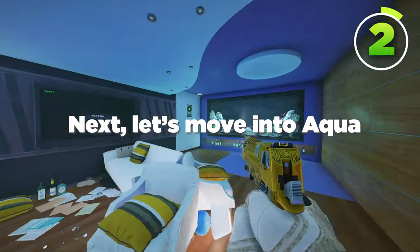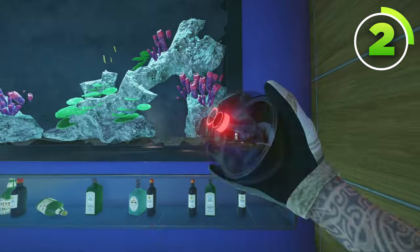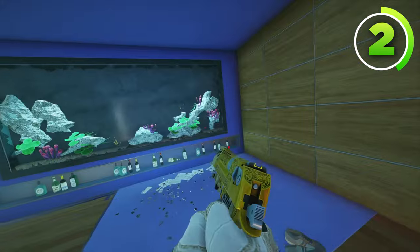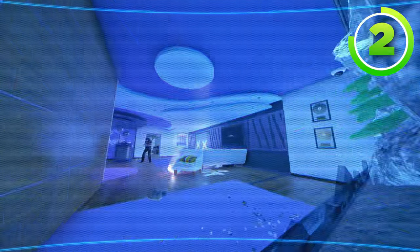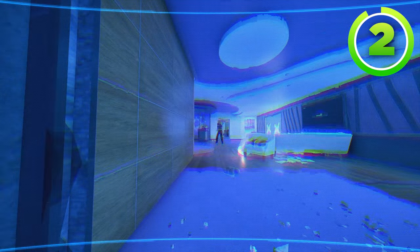Next, let's move into Aqua, where you throw your Valkyrie camera under this little coral, right here. It's the same color as the background so it's actually pretty hidden, but it can see all the way into the luggage hall, as well as anybody inside of Aqua. So it's a great camera if you're upstairs.